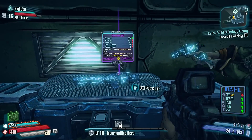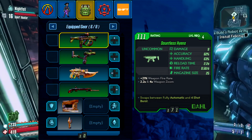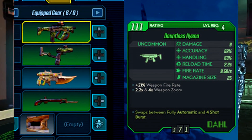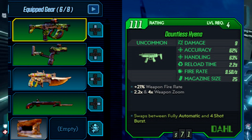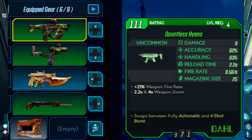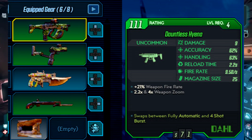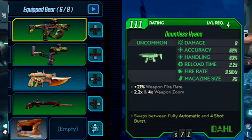Starting with the weapons. First, we have the Dauntless Hyena, a level four uncommon SMG. Something new this time around is that weapons are going to be represented by a numerical value — this one is 111 — so that you can more easily decide on the fly whether or not a weapon is worth holding on to. Some more information about this weapon: damage is 9, pretty simple. But accuracy and handling are both a percentage, and I wonder if 100% is the best you can possibly get ever, or maybe it's the best that a Dahl weapon can get. Reload time is pretty simple, and fire rate is 9.5 per second.